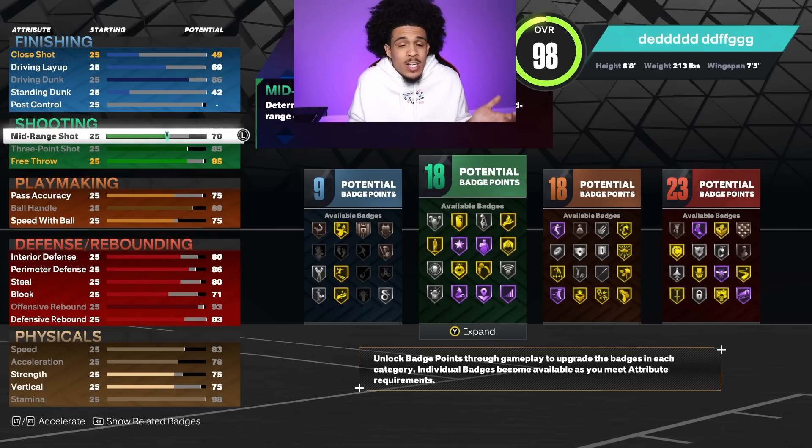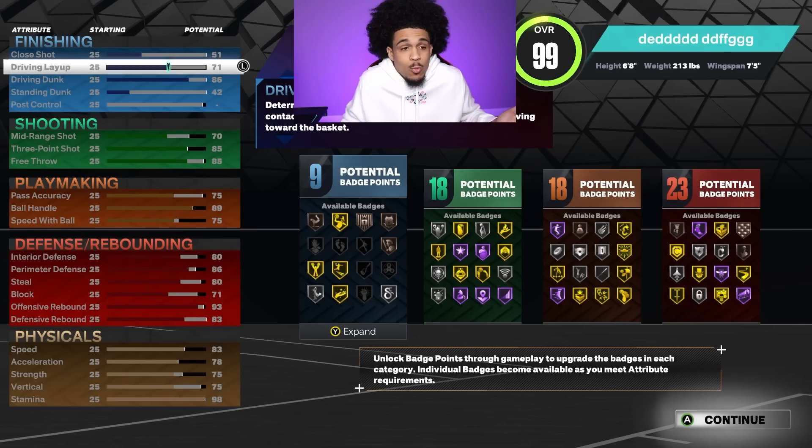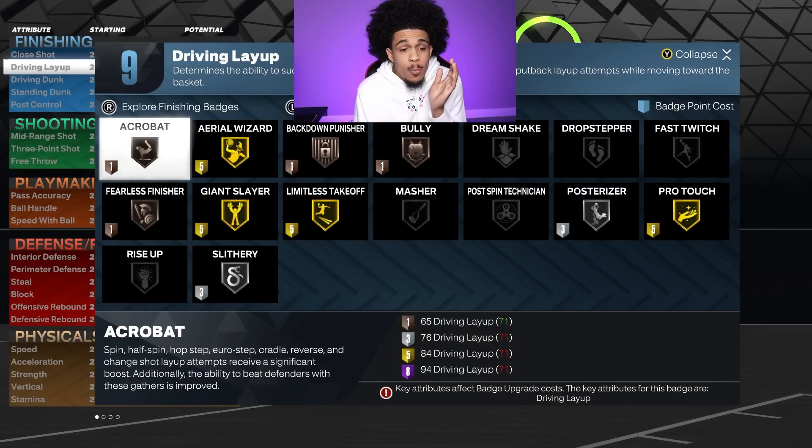Once you get to this point you're at 98 overall and anything you add is pretty much just gonna go up one or two. We're gonna throw a couple more points on layup — why not have at least a 71. So we have contact dunks, silver posterizer, and limitless takeoff on gold.